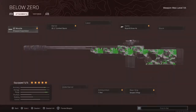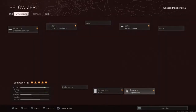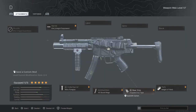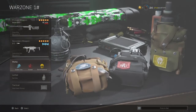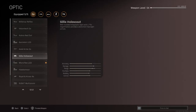Tundra loadout: Wrapped suppressor, Combat Recon barrel, 4x optic, 7 round mag. Also: Monolithic and T-Girl suppressor, Merc foregrip, 45 round speed mag, 45 round mag, Stipple grip tape, Sleight of Hand. Perks: Double Time, Overkill, Battle Hardened. Stim, Tactical grenade, Heartbeat Sensor. Create loadout: Agency Suppressor, Ranger barrel, Microflex LED.